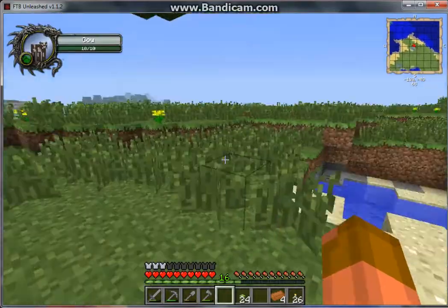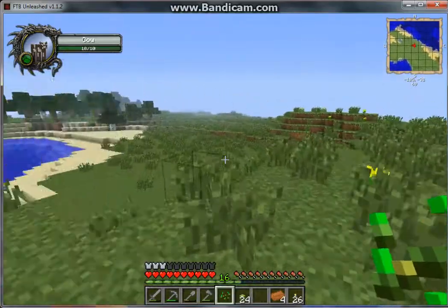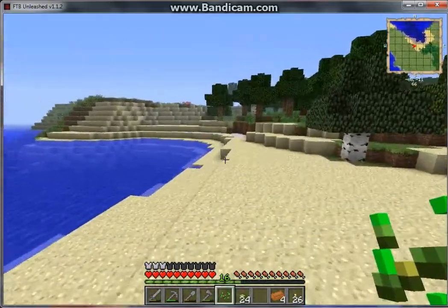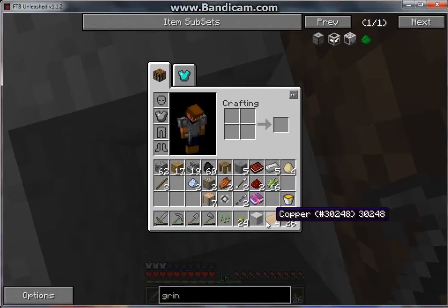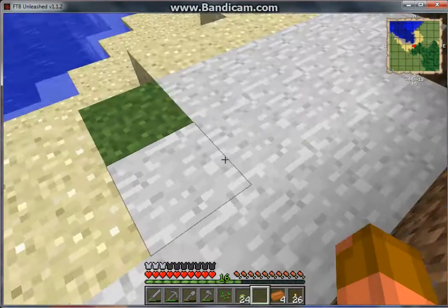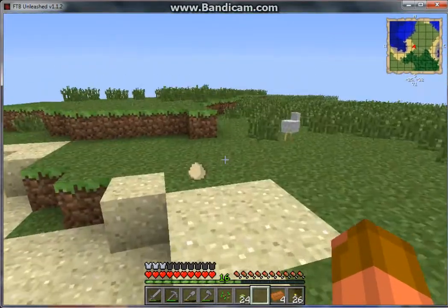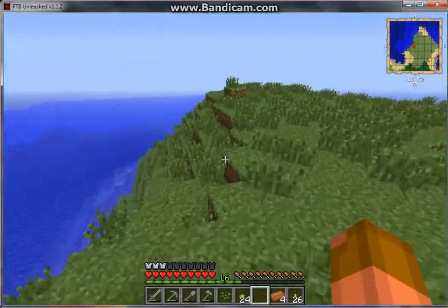I still haven't explored the whole island — just lots of grassy fields everywhere. I wonder if this actually is an island. Here is some marble — or no, that's quarried stone. I still don't know what mod that's from, probably Tinker's Construct. If you don't know what mod something is from, it's probably from Tinker's Construct.